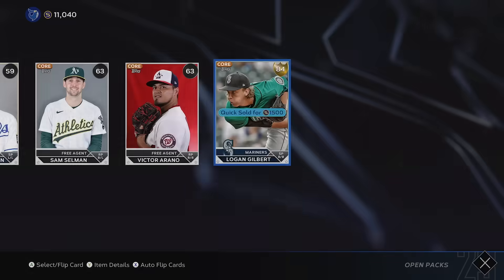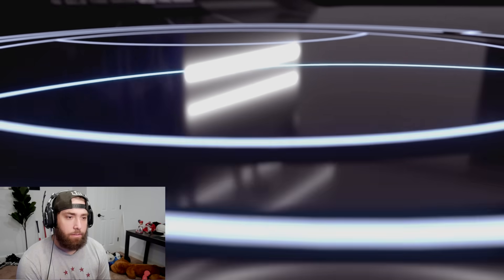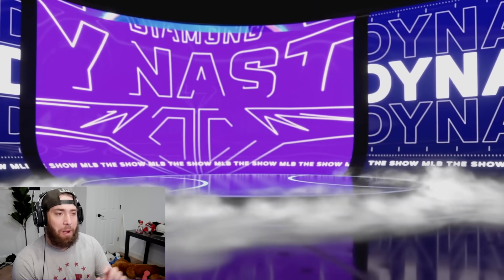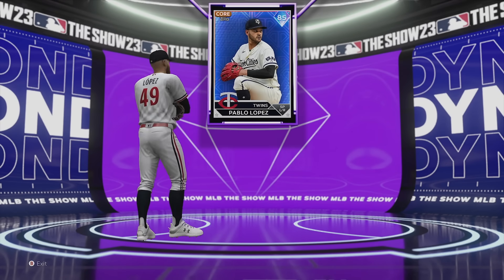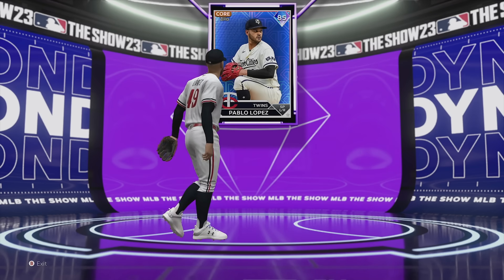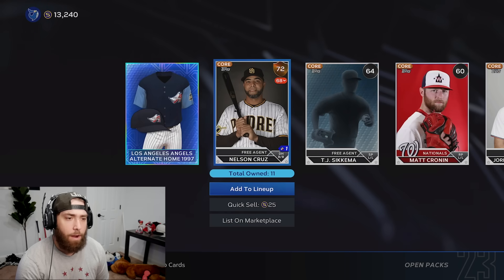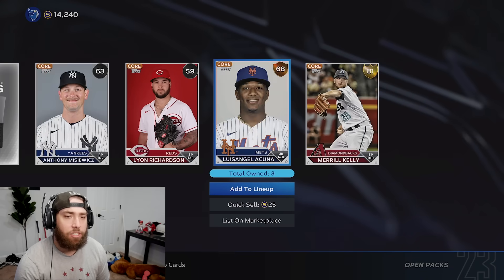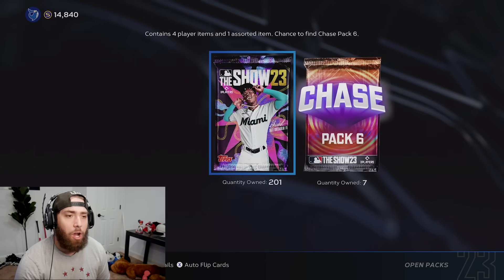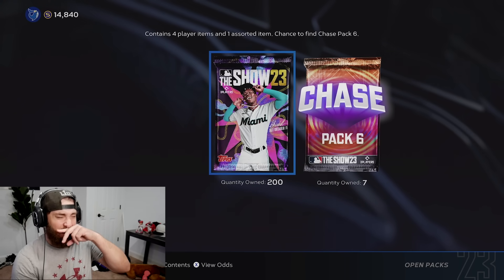Diamond number five is purple - Pablo Lopez of the Minnesota Twins. I love those Twin Cities City Connects. That's our first starting pitcher. We got a Diamond Angels uniform - I'll take that 1,000. We have two more packs until we hit the 200 pack mark and we're still under 15,000 stubs in return value.